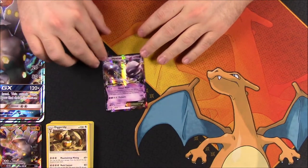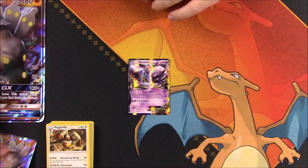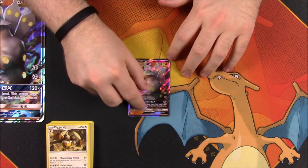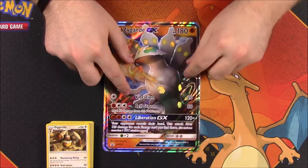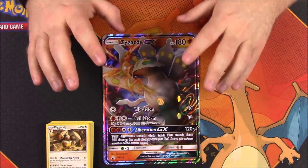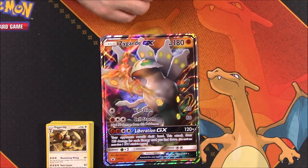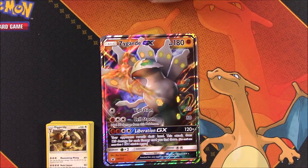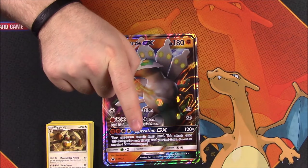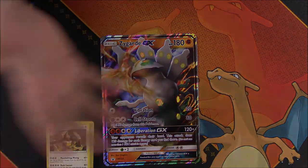So that's going to be it for this unboxing of the Zygarde pack. We did get the Mewtwo EX, which was cool, and this pack features the Shiny Zygarde GX along with the oversized card. I thought it was a cool pack and I liked the look of Shiny Zygarde, but I'd much rather have figures compared to these giant cards — they're kind of pointless and useless for me. I hope you enjoyed; let me know in the comments, don't forget to subscribe to see more Pokemon card openings, and we'll see you next time.